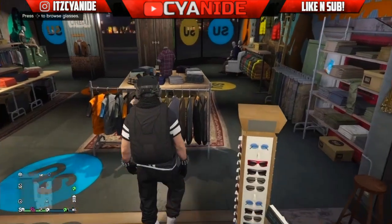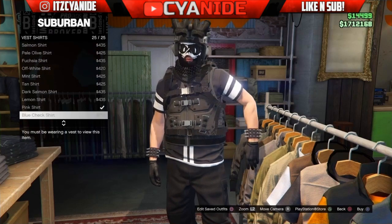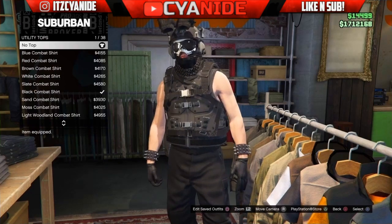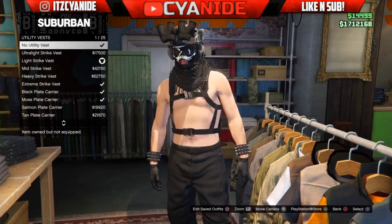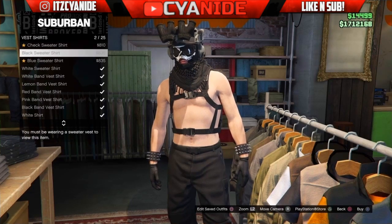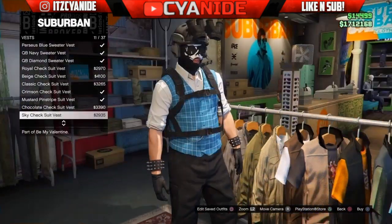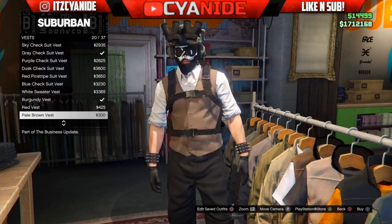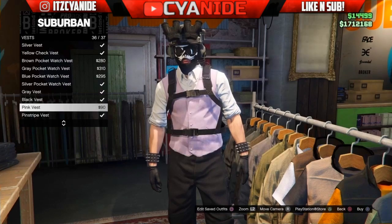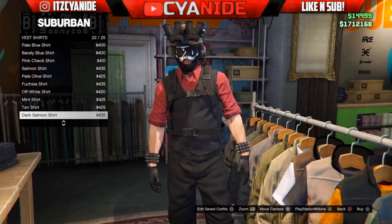Now we're working on the third outfit. Go over to the Top section, go to Vests, scroll all the way down until you see the black vest on number 35. Purchase that.